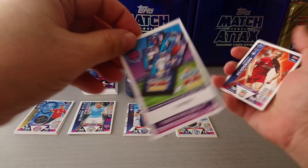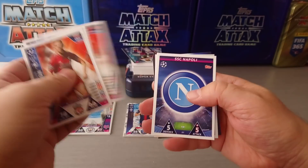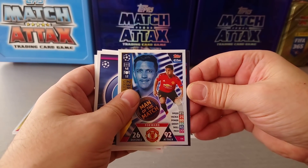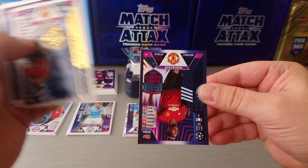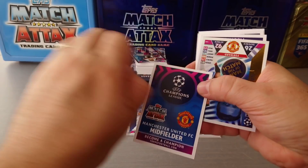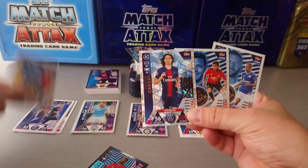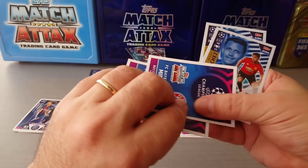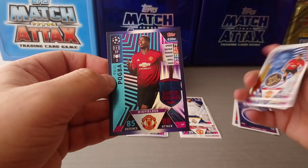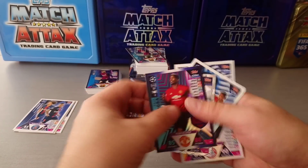Limited edition card — I don't think we've pulled the one we want, we shall see. Here's the code. Henderson, Kolibali, Jones, Napoli badge, Sanchez, man of the match, and our limited edition — boom, Pogba. Ah, bugger. I've got Pogba as well, which is a bummer. This was the multi-pack — we pulled three men of the match, one 100 Club, and a Pogba. I would say the multi-pack shades it, because we pulled three men of the match and a 100 Club including a Pogba.